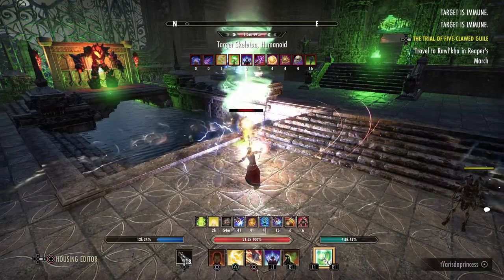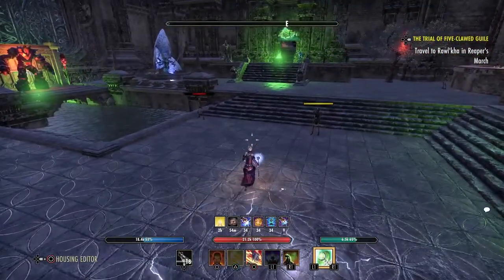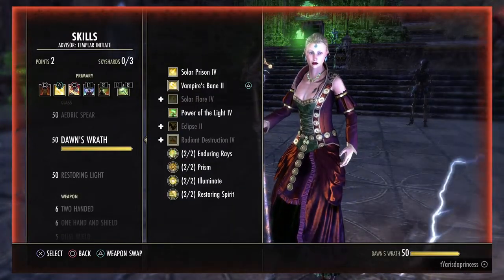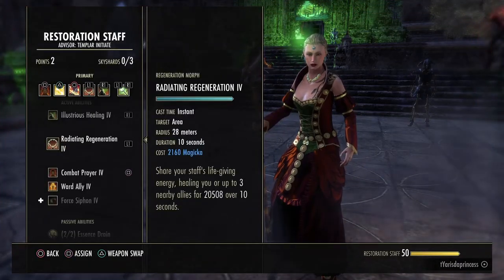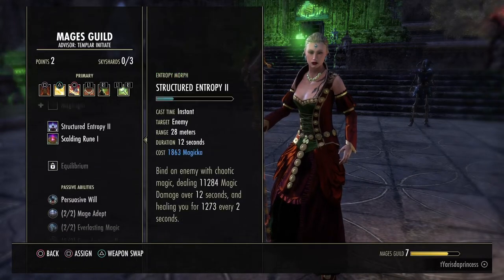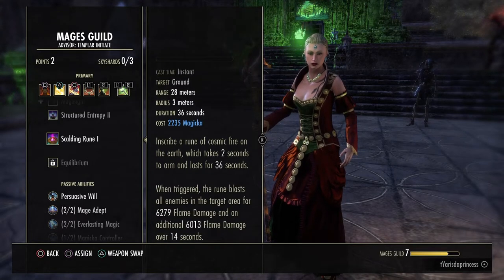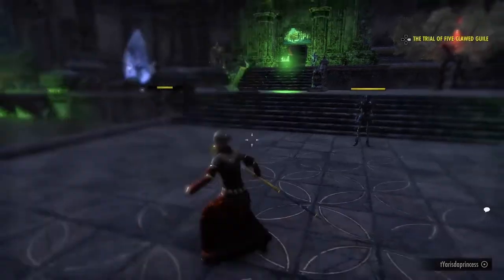That's what you basically do for that rotation. And if you wanted to instead do it with the Regen - which is another option - this is my usual bar setup for that. You can also use Soul Splitting Trap and you can also use Scalding Rune. That one lasts for 36 seconds but the DoT itself is only 14, so you'll still want to cast it every rotation. You don't need to be as on it like DPS do.